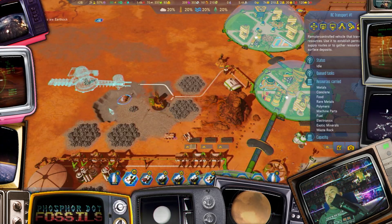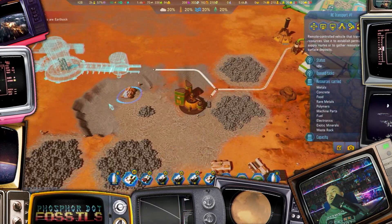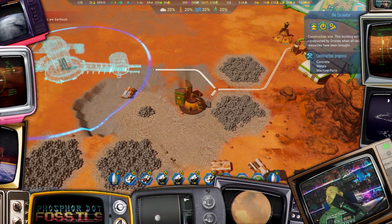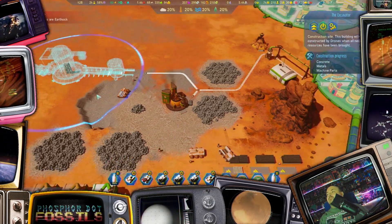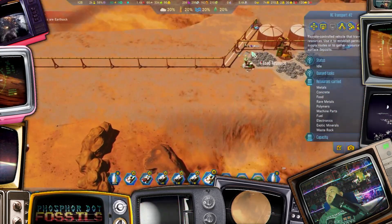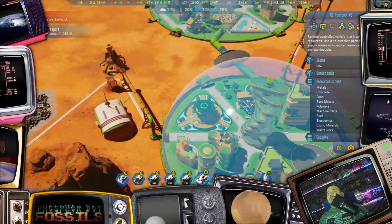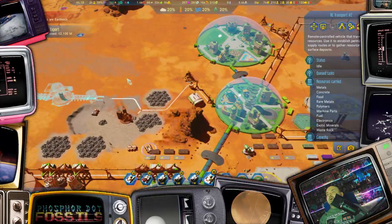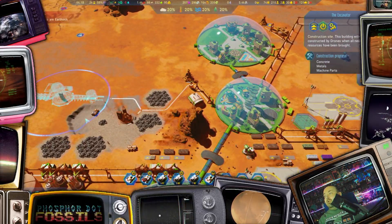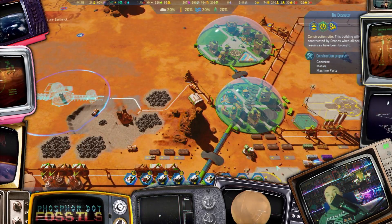Before the end of this video. Oh good, it's finally happening. I am taking manual control of both the resource rovers to just bring machine parts up there to build the excavator.